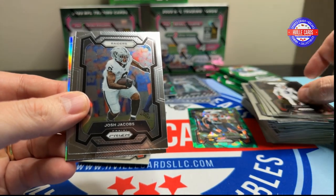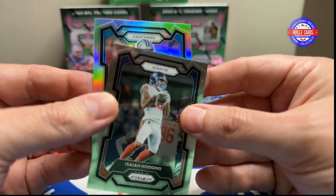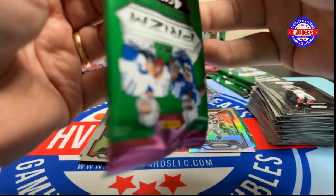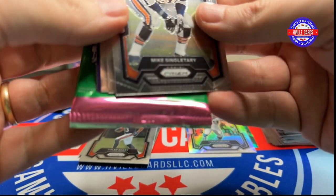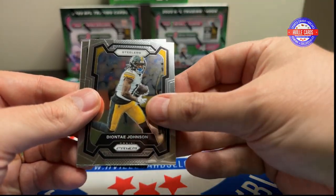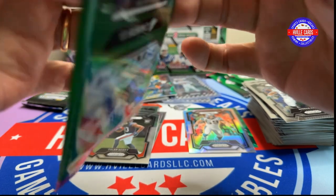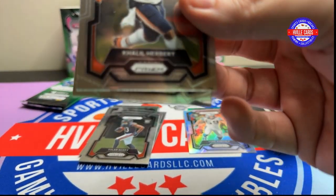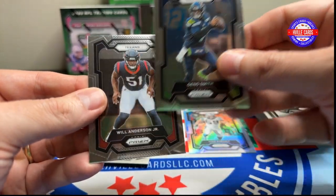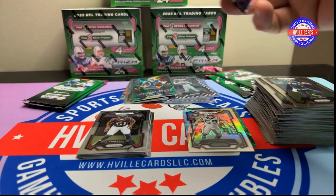Damar Hamlin, Josh Jacobs, and a silver Panthers — Luke Keighley. Six packs left. Mike Singletary, Aaron Jones, Deontay Johnson, and Breece Hall. Khalil Herbert, Christian Kirk, Geno Smith, and my boy Will Anderson Jr. — Roll Tide!